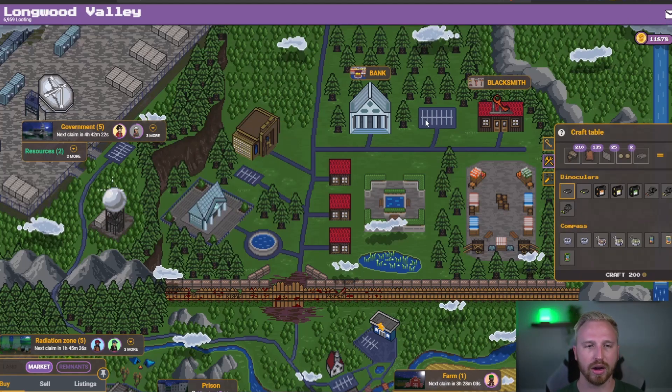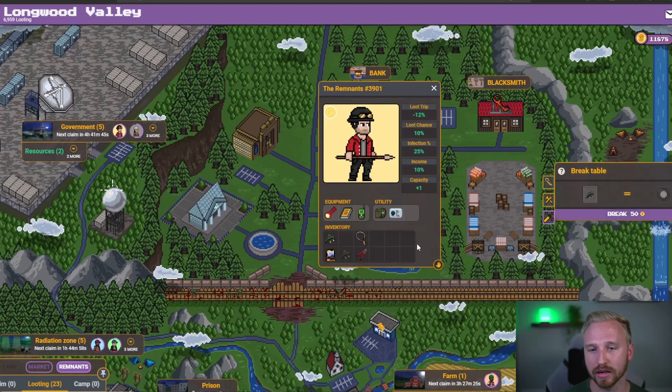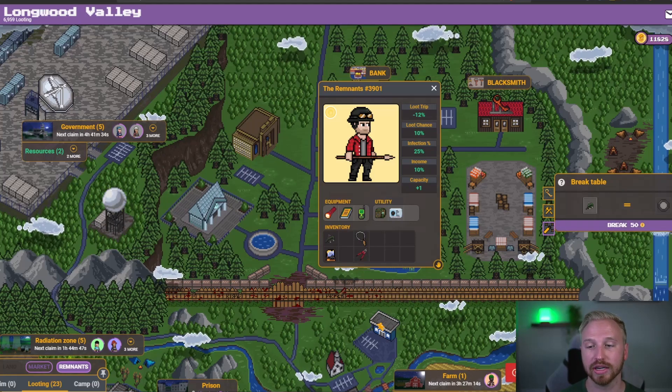Let's get into some quick tips on frustrations I've seen from the community. One: there's going to be a lot of confusion on breaking down items, especially if you have more than one Remnant, because you can only break one down at a time. If I try to break down another one right after, I get an error message at the bottom: 'Cannot break item while breakdown slot is full.' You can only break one thing at a time right now, which is pretty inconvenient — but you have to clear your mailbox slot first before breaking the next item.